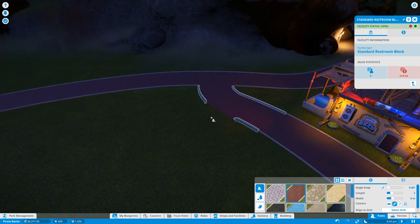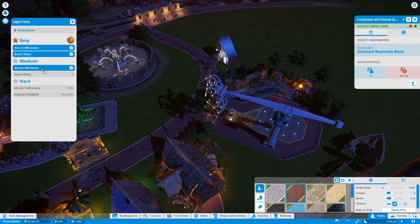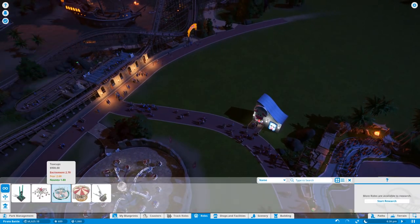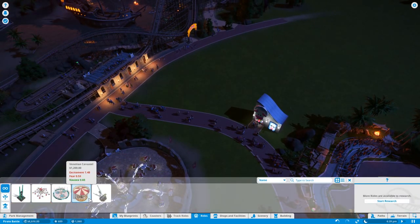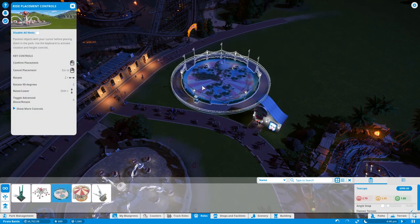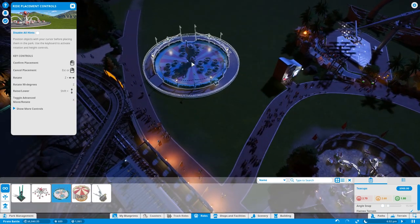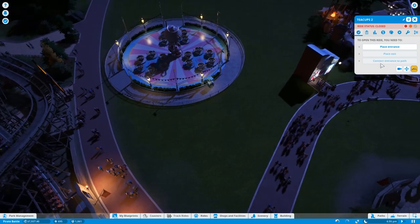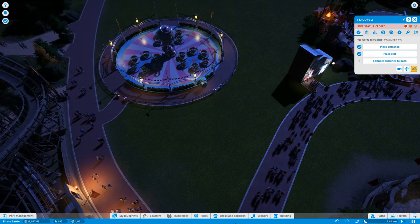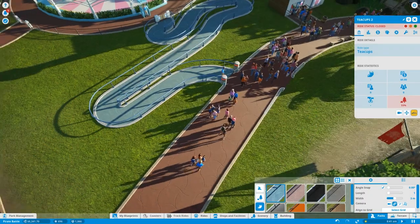We're killing it. Now for the second star we already have the guests, so we need to build four rides total — meaning one more. Looking at options: Rocktopus, Insanity, Wild Blue... we do need one family ride. The teacups fit perfectly right there. Let's back it up a little, place the entrance, place the exit, connect it all up — and we got our second star!